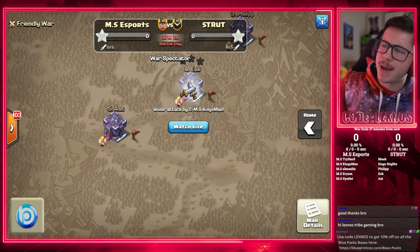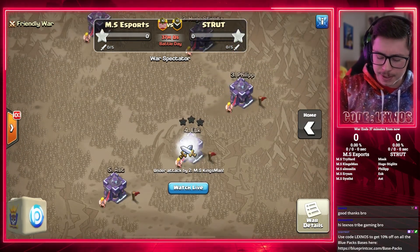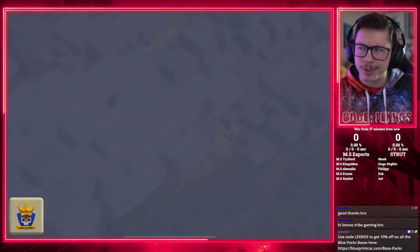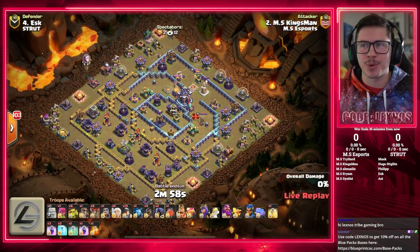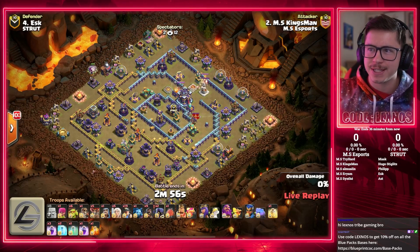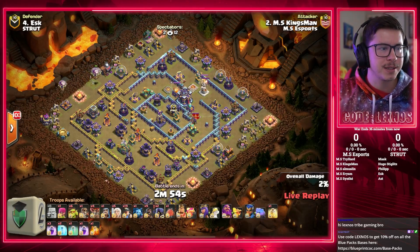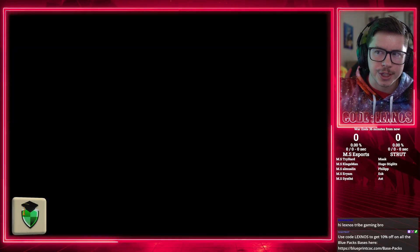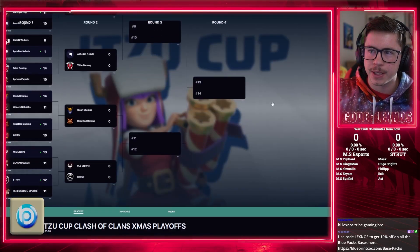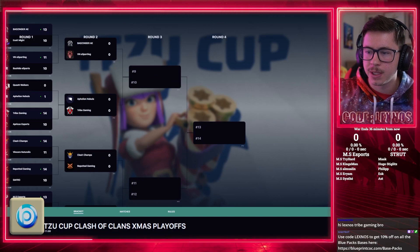Welcome back, ladies and gentle fingers, to the next matchup here in the quarterfinals of the Itzu Cup Playoffs. We got MSE Sports versus Strut here. Only three teams left. If you missed the last video, go check it out. I'll quickly show you which teams are still in — there are the eight teams. Boom, that's all the time you get.